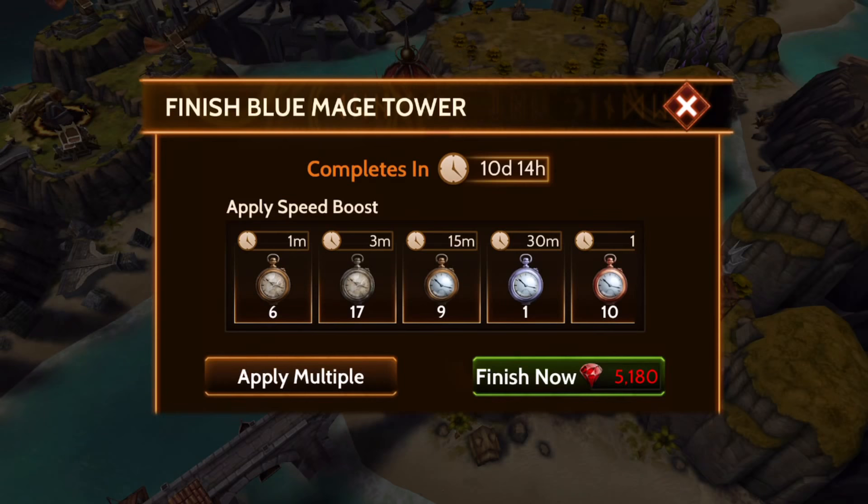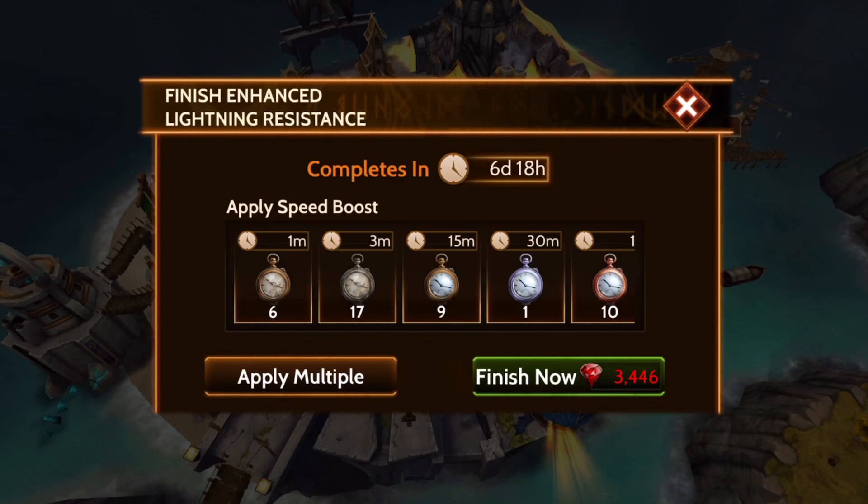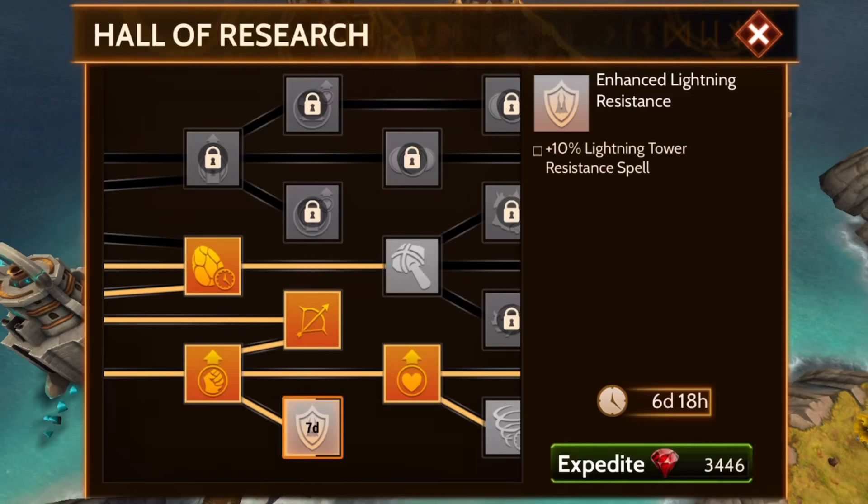Number one: you can click on something that you're currently building and this will give you a way to see what you have, then just push X to get out. You can also go over to your egg incubator and do the same. However, I don't have anything on incubation, so a third way is in your research hall — if you click Expedite, you don't have to use those rubies; it's going to bring up timers to allow you to use those instead of the rubies, and this is another great way to see what you have.